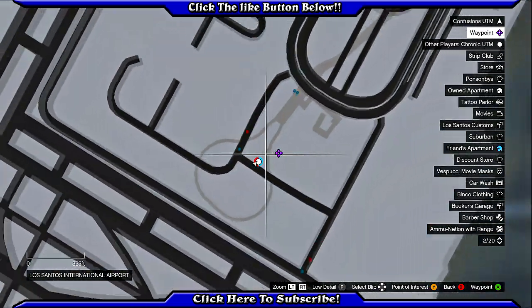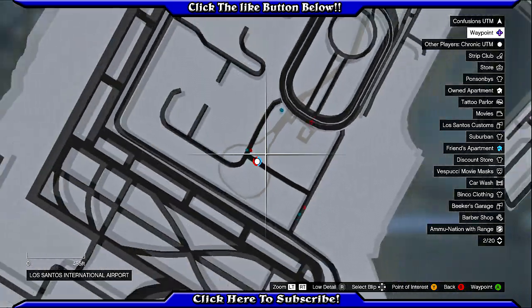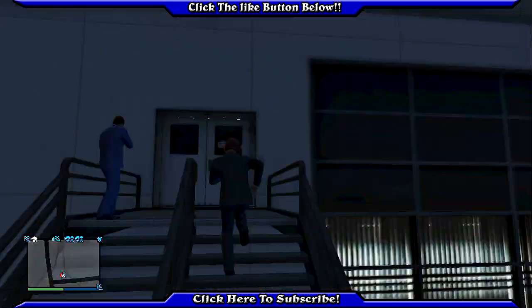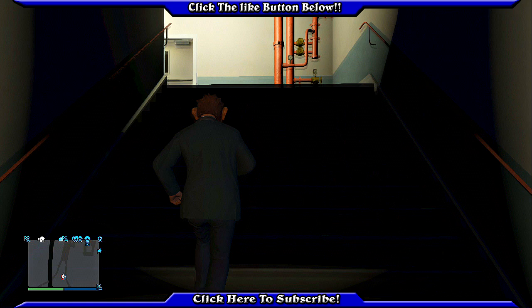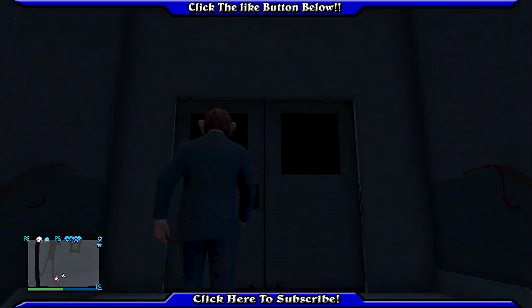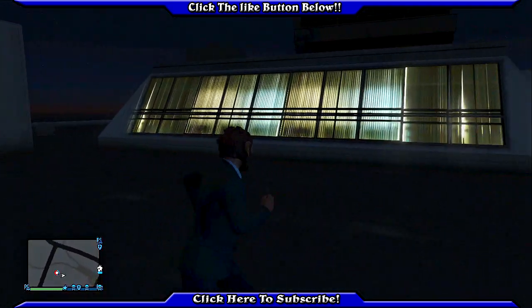Hello guys, ConfusionGTM here. This is going to be the map location of the first of two spots in this video, and these are both in the airport. You guys are basically right by the helicopter — just go up some steps and this leads to the roof of the building over here. It's not really any glitching; I think it's more of a hidden location that you guys never really know about, and I think it's pretty cool.